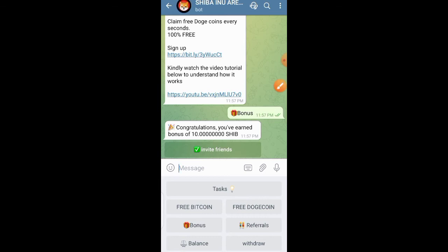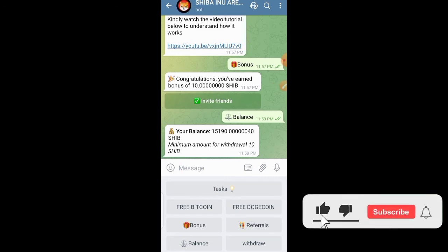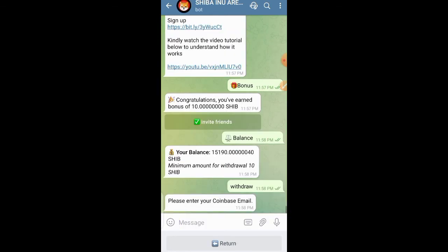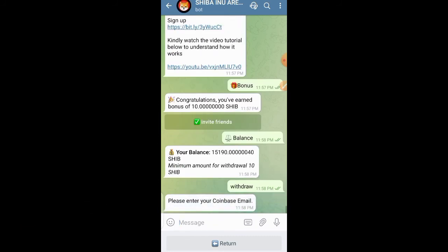To check your balance, click the balance button. Currently I have about 151,000 Shiba Inu. The minimum withdrawal is just 10 Shiba Inu, which is very easy. When you want to withdraw, you need a Coinbase account — there will be a link in the description to sign up. The payment will be instant and sent to your Coinbase. Note: if they ask you to subscribe to my YouTube channel, make sure you subscribe because the bot will verify it and won't pay you if you don't.